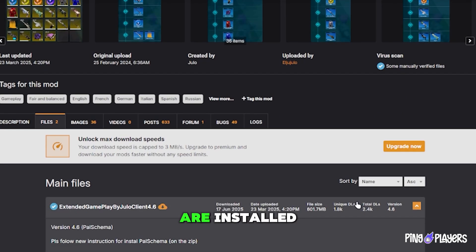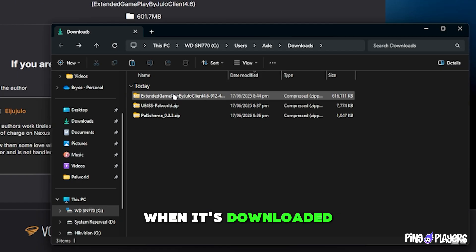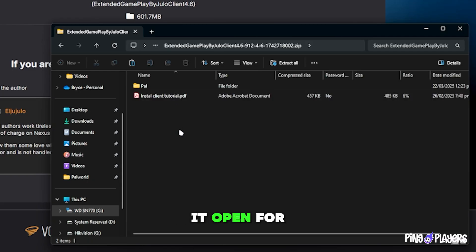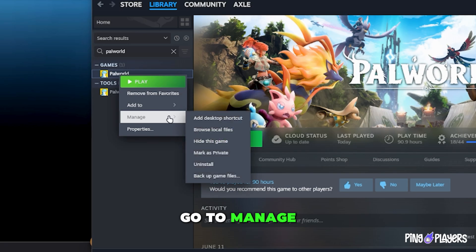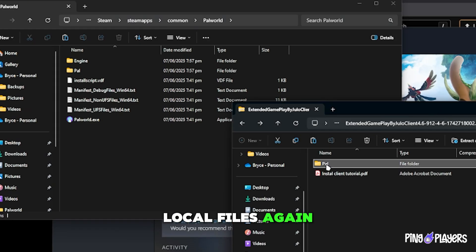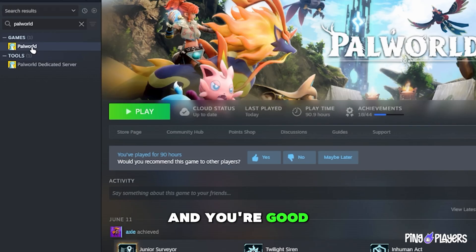Once all requirements are installed, you can now download the Level 99 mod itself. When it's downloaded, open the .zip file and leave it open for now. Now go back to Palworld on Steam, right-click it, go to Manage, and click Browse Local Files again. Transfer the Pal folder from the mod.zip into the Palworld directory. And you're good to go.